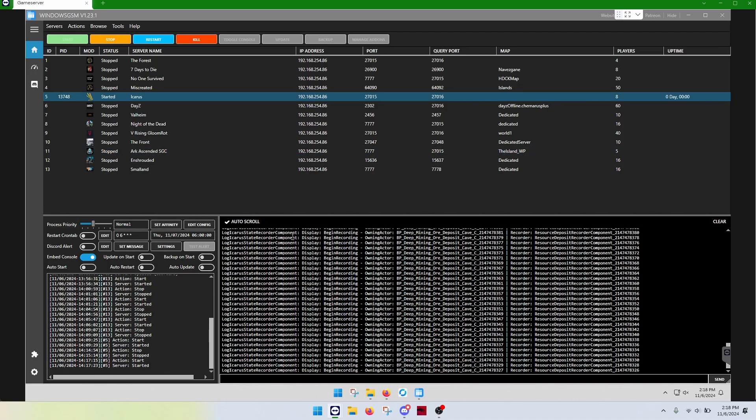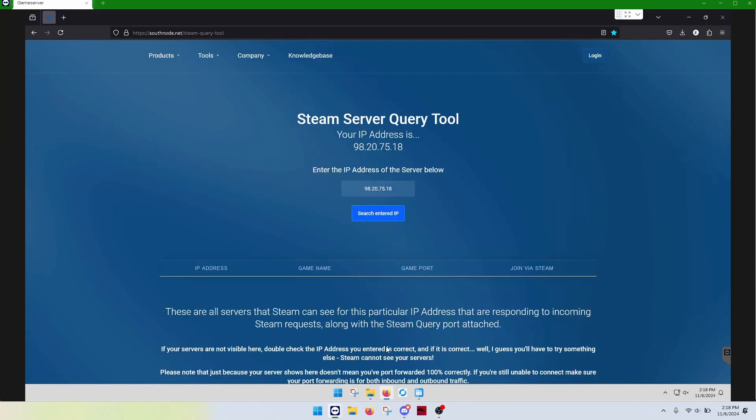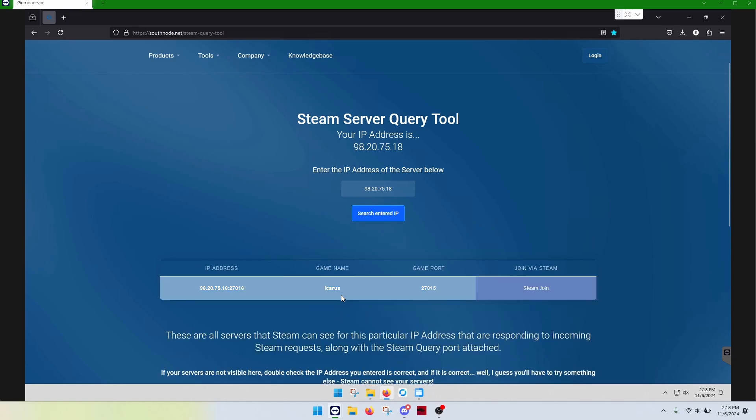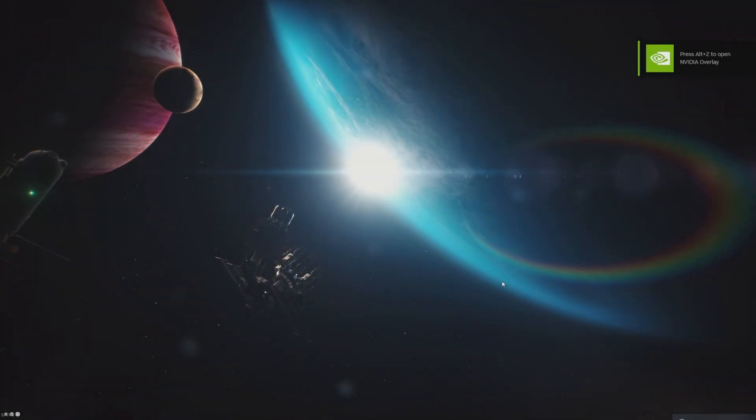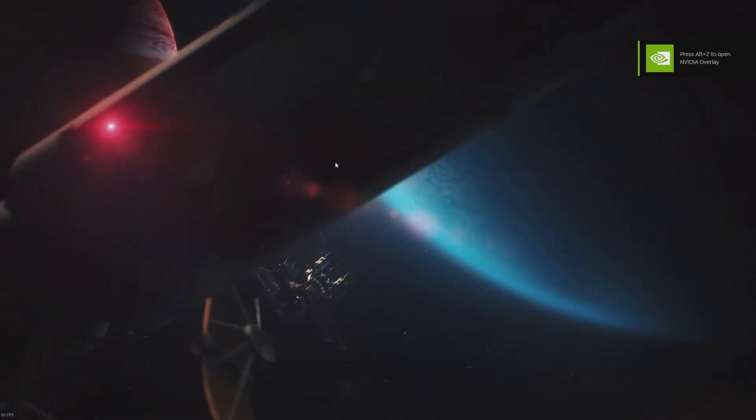The server should be up and running. So now we're going to check with our Steam server query tool. And indeed, Icarus does show. So let's see if we can find it in the list — should be a piece of cake. Sometimes there's a glitch.